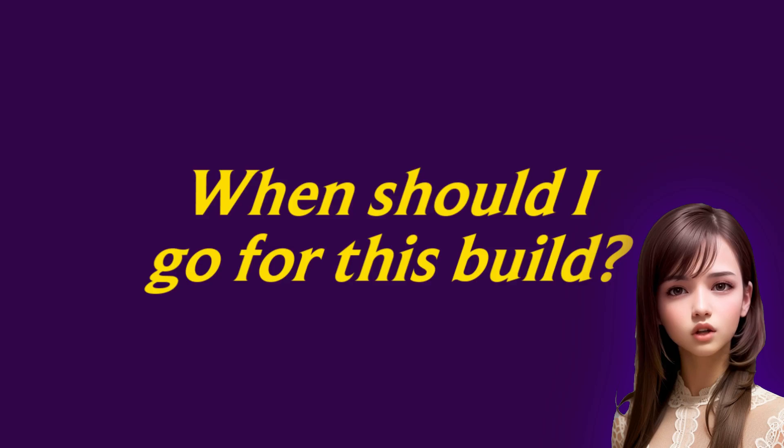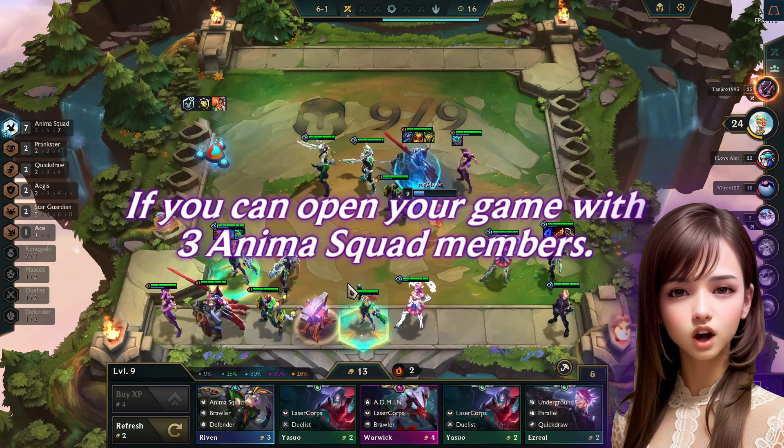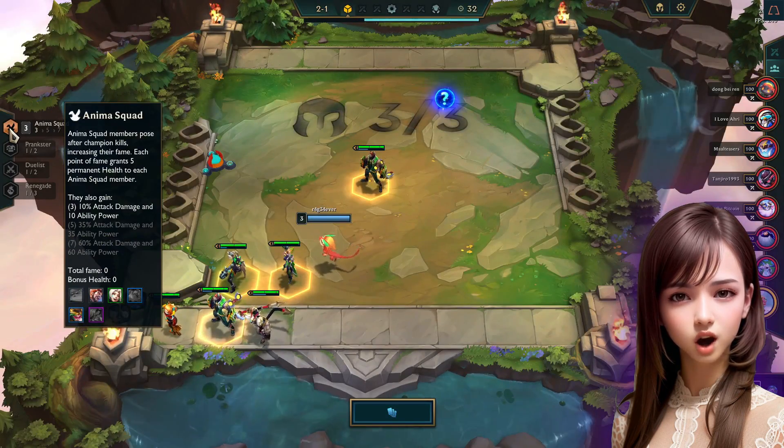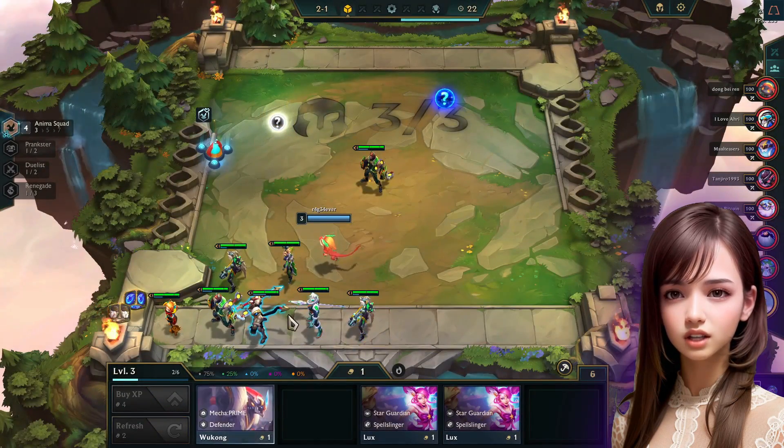When should you go for this build? If you find an Anima Squad Heart, Crest, or Crown, or if you can open your game with 3 Anima Squad members. I was fortunate to obtain 3 Anima Squad members in the early rounds and was able to increase it to 5 before the end of Stage 2.